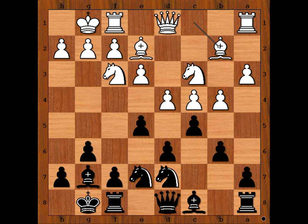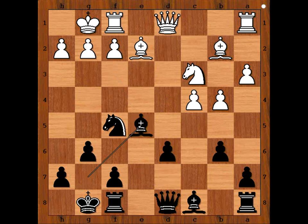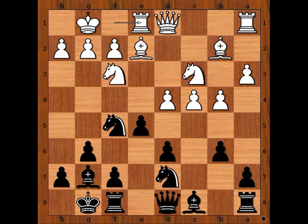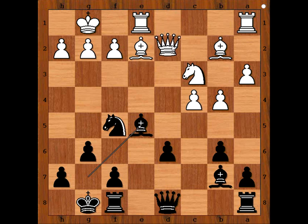Bishop to b2, c takes on d4, e takes on d4. And now, not taking the pawn on d4, knight to f5. If d takes on e5, then knight takes on e5, and after knight takes on e5, bishop takes on e5 — and black is fine in that variation too. White played rook to e1, bishop to b7, d takes on e5, knight takes on e5, knight takes knight, bishop takes on e5. And white played queen to d2, connecting rooks.